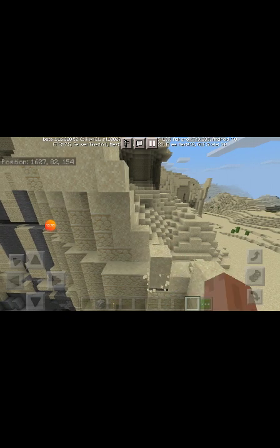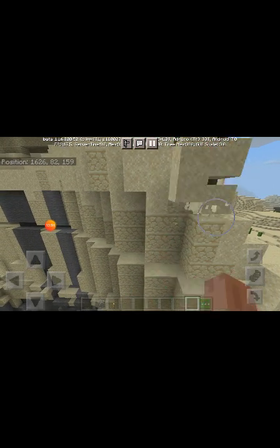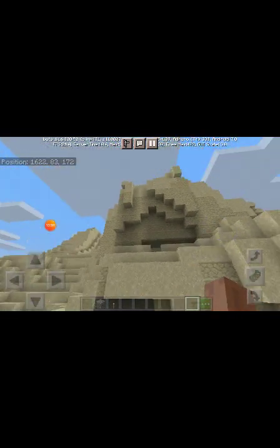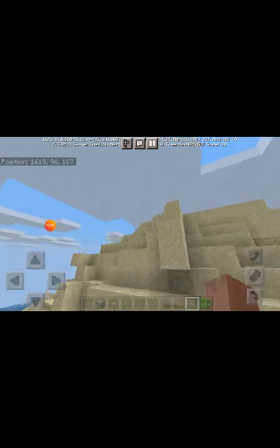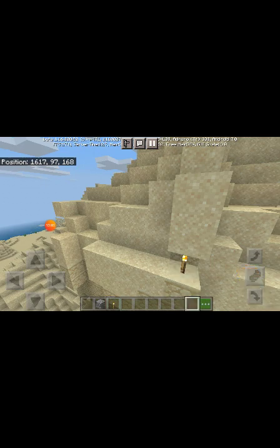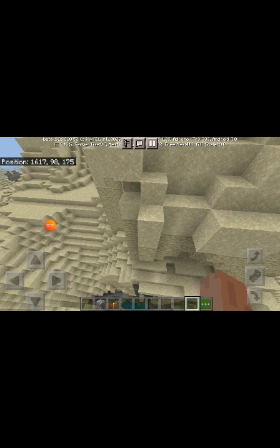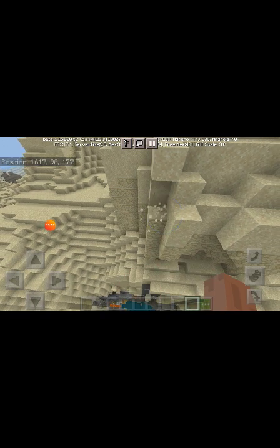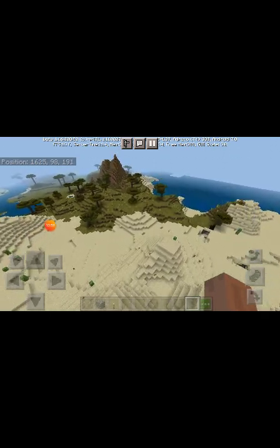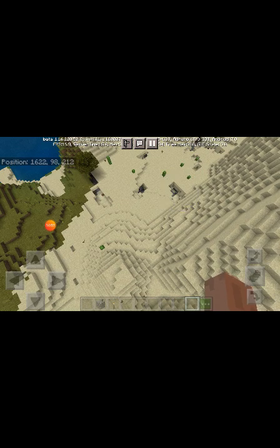This is very weird. If I break the torch nothing works — if I break the torch it looks very pretty. It's a sea desert, it's a shallow cave.